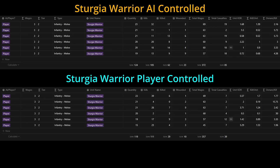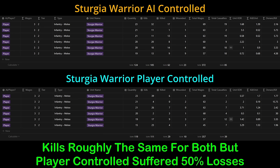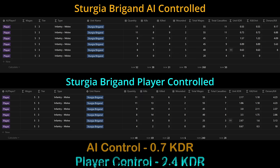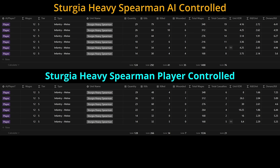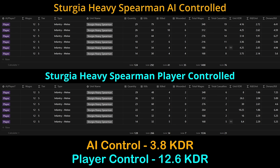Now let's look at our own Sturgian side. The tier 2 warrior performed about the same in kills for both tests, but player-controlled suffered significantly fewer casualties, increasing KDR from 1.2 up to 2.8. Sturgia's lower tier infantry get a bad rap — they perform well if given the right formations and commands. For the tier 3 brigand, a unit I used to personally hate: under AI control they managed a measly 0.7 KDR, but under player control that shoots up to 2.4. These units are incredibly vulnerable, but if used defensively, they can perform quite well. As expected, the tier 4 spearmen perform even better: 1.6 KDR under AI control and 4.7 under the player's guidance. For the tier 5 infantry, the big question: heavy spearmen or heavy axemen? Under AI control they rack up 290 kills and 76 losses for a 3.8 KDR. Under player control, kills drop to 266 but deaths plummet to only 21 — a 12.6 KDR.